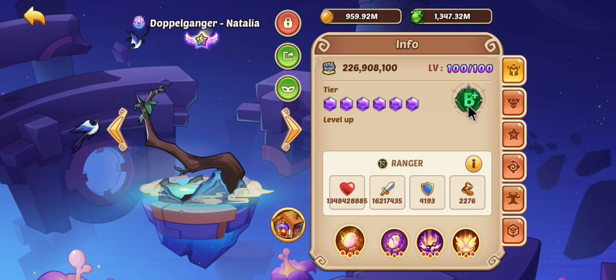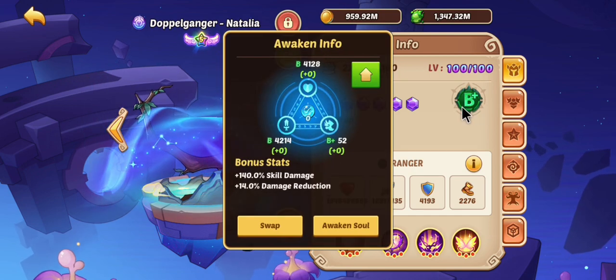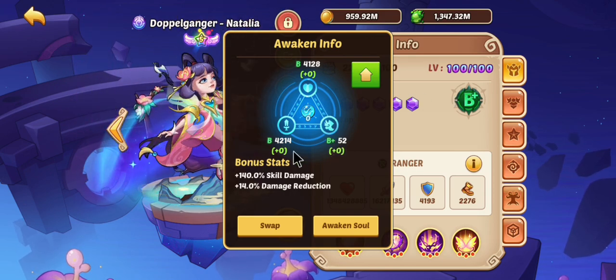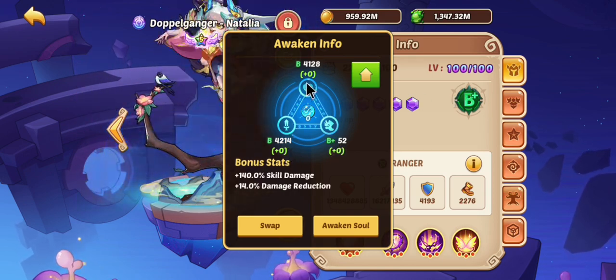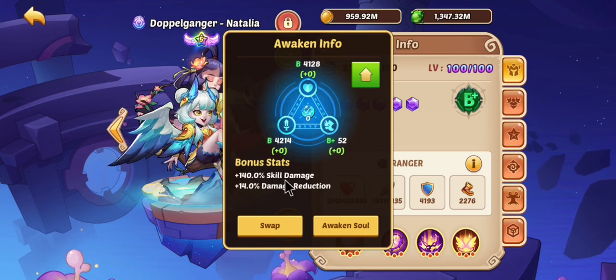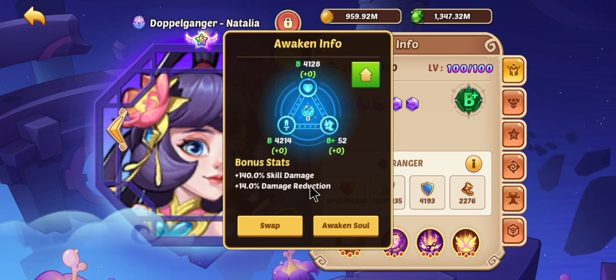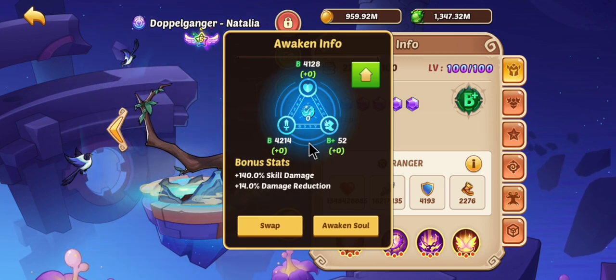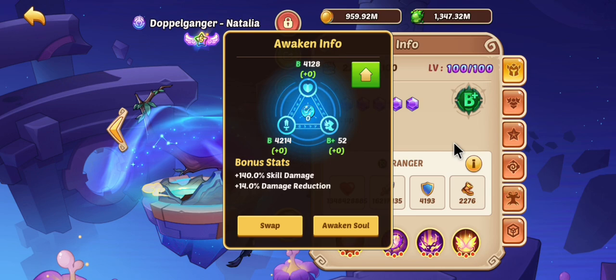She's not anything special, honestly — not anything special at all. She's a B+ overall, with B+ speed, B attack, and B HP. Her bonus stats are rather good though, because it's skill damage and damage reduction, which are very useful for Natalia.